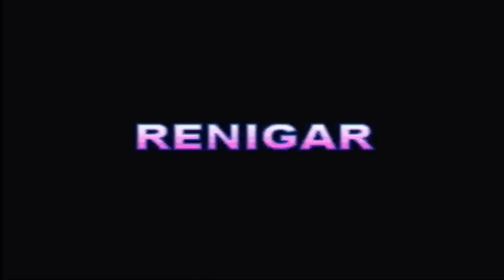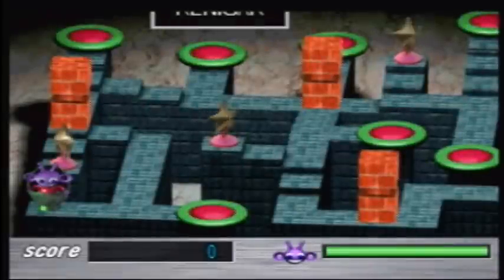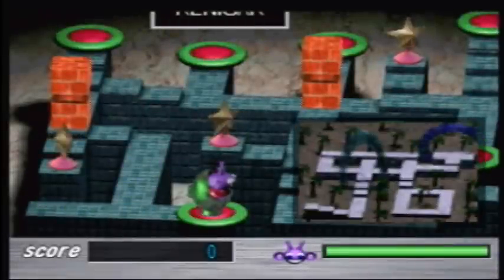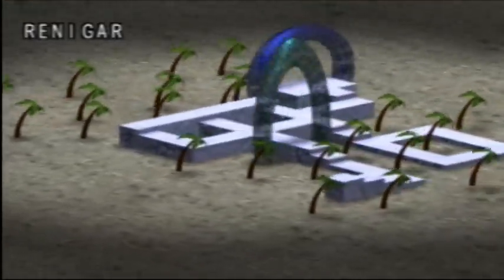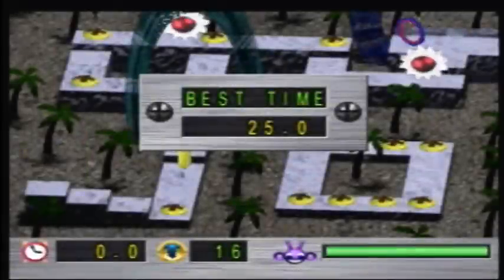Alright, without further ado, let's just get started here. And we dropped on the planet Renegar. This is basically the overworld, the world map. And we're going to the first Zimbot — that's what these levels are called. Zimbots. At least, according to the story. Here's the first one. They don't have specific names, just Zimbot 1 of planet Renegar.